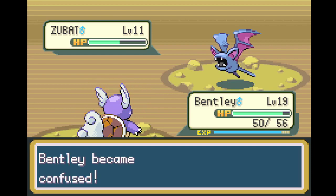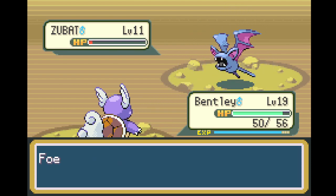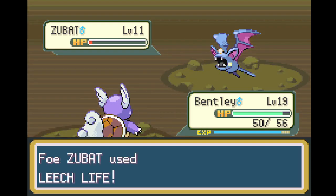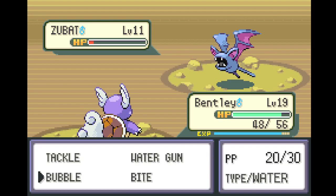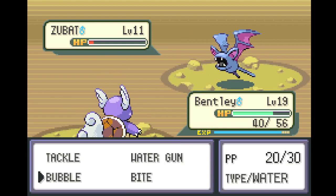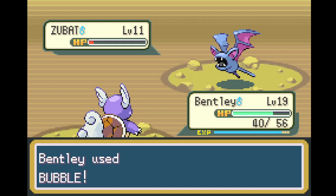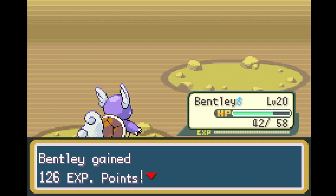Became confused — this is the introduction of confusion. If you get confused, you sometimes use wrong moves or even hurt yourself. Luckily we got pretty lucky. There's a Zubat using a lifesteal move. We hurt ourself in our own confusion. Thank goodness we snapped out of it. Confusion is just not fun to deal with in this game — it's kind of a crappy bit of a stick in the mud move, but it exists.